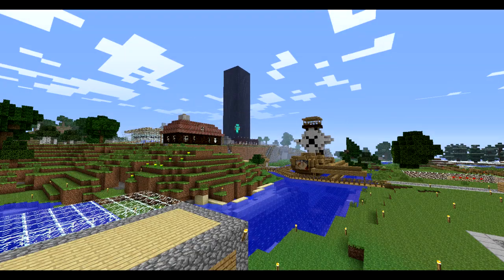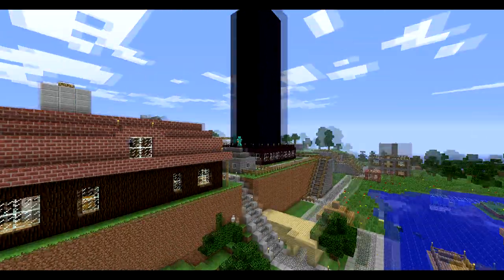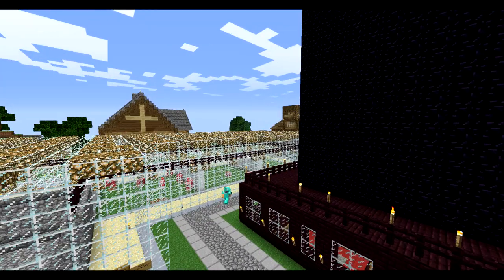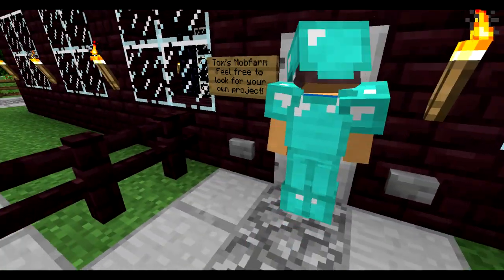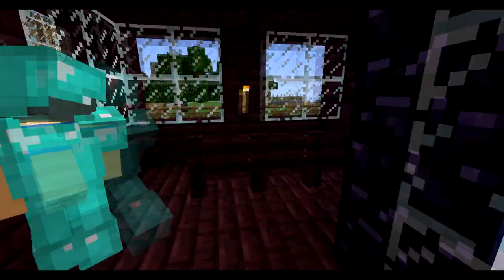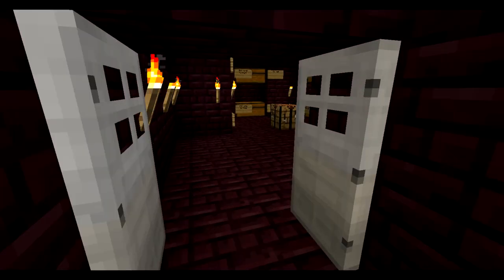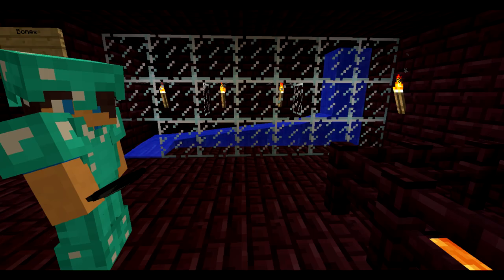It's the big obsidian building. I've got a new texture pack so I can't tell which is which. This is Tom's mob spawner — they're all open for public, so you can go into whatever spawner you want. Just gather some items, use arrows, and sell them at the dump store to get money and buy new cool stuff.